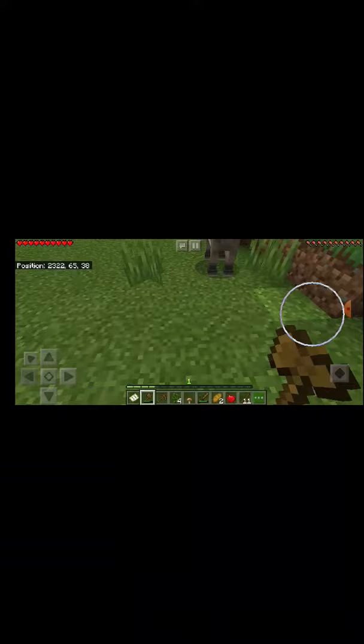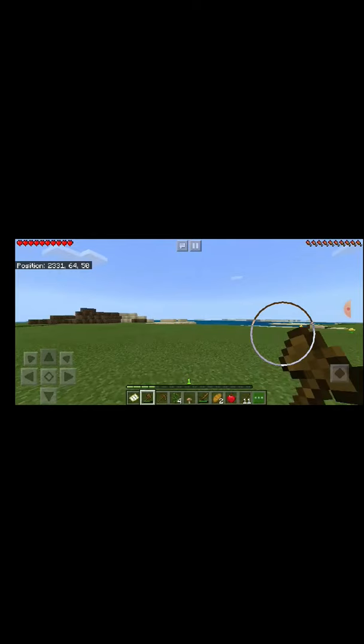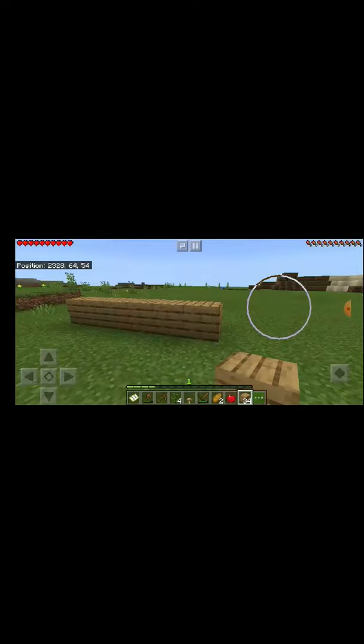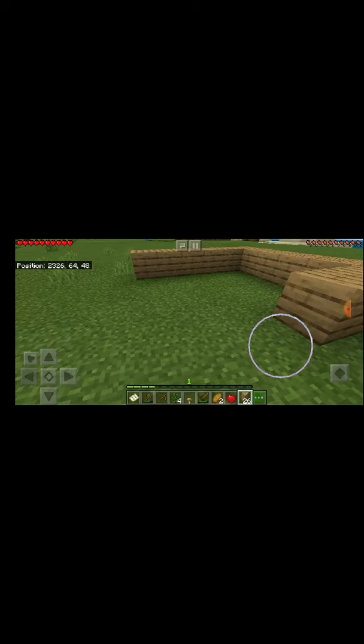Let's start on the house. I'll grab all the wood, and then I'll just start by making a smaller house for now. I'll just start with a little hut to stay in until I have a bigger house.